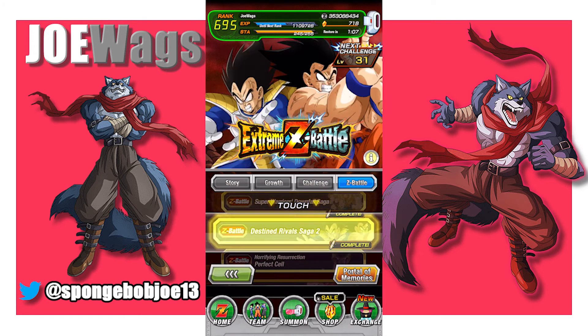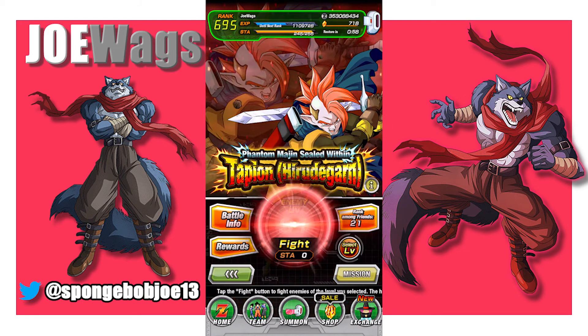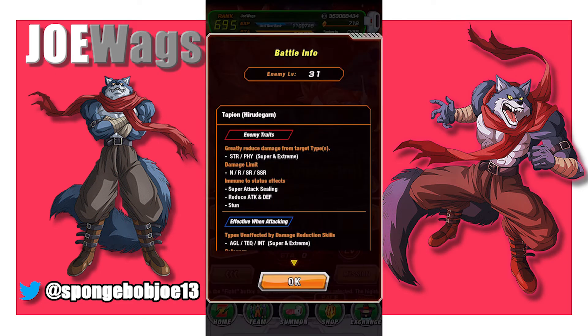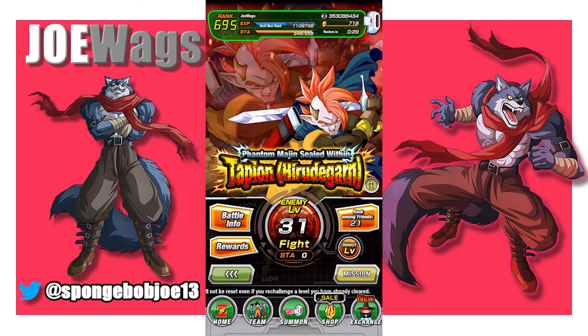The Z Battle tab is where you do most of the Extreme Z Battles — this is how you awaken characters via EZA. Basically, you go into one of these, and let's say you want to awaken a Tapion — you start on level 1 and just need to get past level 30. Once you hit level 31, you get all the awakening medals you need, and that takes characters from level 120 to 140. They usually get pretty godly after that. So you want to EZA units when you can if they have an EZA. In an EZA event, check the battle info for specific typings and categories to focus on. This is endgame content, but as you slowly build your account and get stronger every day, the harder events get easier, and once you start EZA-ing units and getting fully built-up teams, the rest of the game just gets easier.